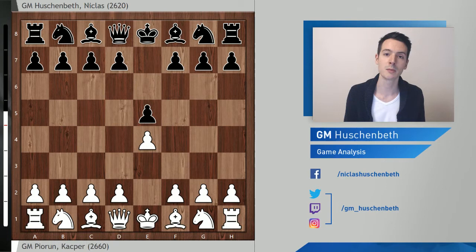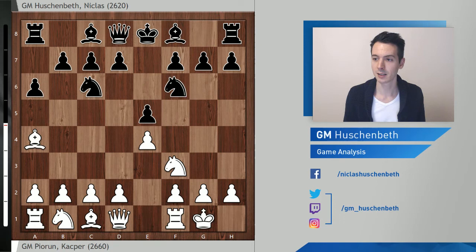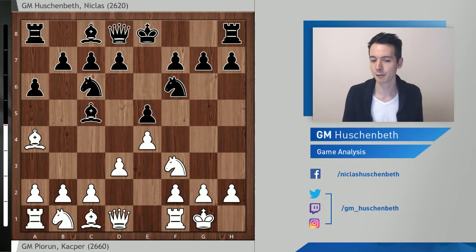He started with e4 and I replied with e5, as I did in my game against Jacek Tomchak. Knight f3, knight c6, bishop b5 — against Tomchak I played g6, but here I wanted to surprise my opponent with a new Ruy Lopez line: bishop c5. This delays playing b5, taking away some options for white such as an early a4. My opponent, being surprised, decided to play very safely with d3, which is not a critical approach to beat the bishop c5 system.